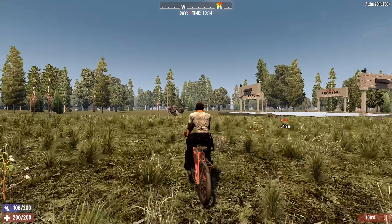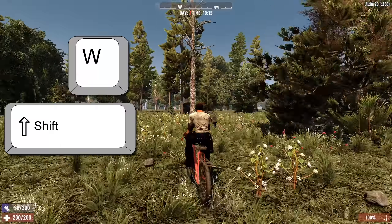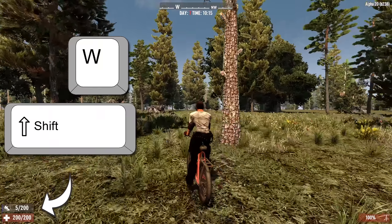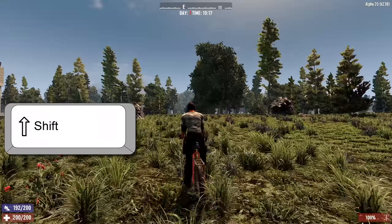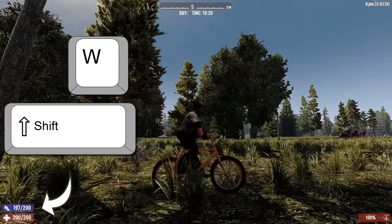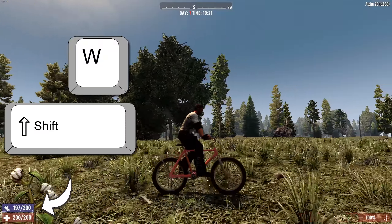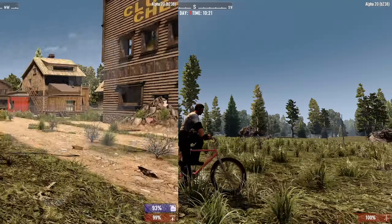If you're riding a bicycle, you usually hold W to pedal forward and hold Shift when you want to sprint, but that burns through stamina fast. To fix this, hold down Shift instead and only hold W when you want to sprint. By pulsing the W button every few seconds, you can find a rhythm where you can ride at sprinting speed without consuming your stamina.